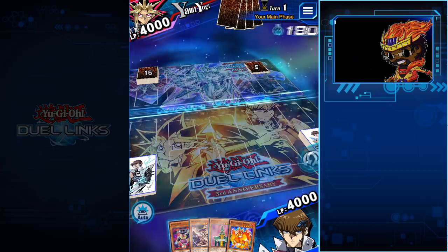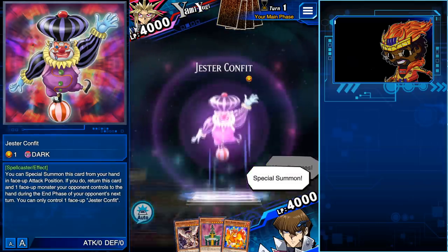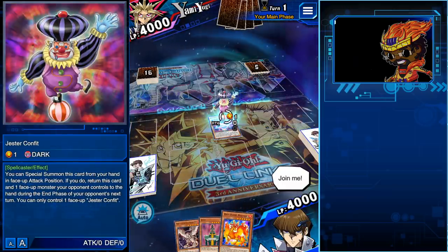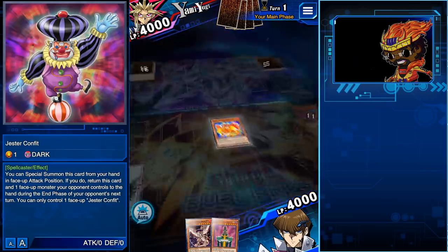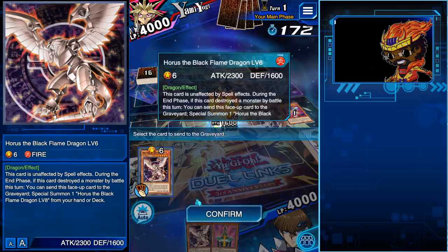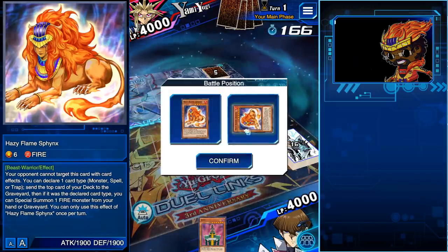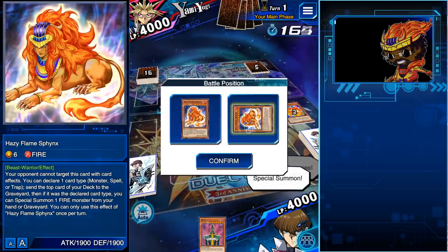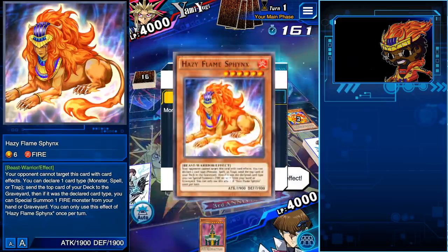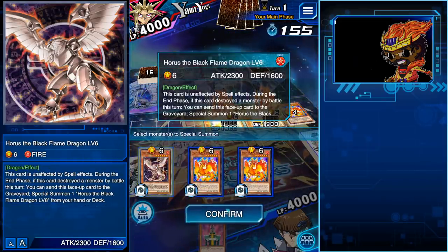My turn. All right, I already know what my first move is going to be — here it comes. Tribute summon! I activate my monster's effect. That's right. And we're special summoning two Hazy Beasts in defense position. Here it comes — special summon. Come on out. Special summon, and I'm never gonna miss. I activate my monster's effect. I'll just bring this one in attack mode — why not? Come on out. Special summon.